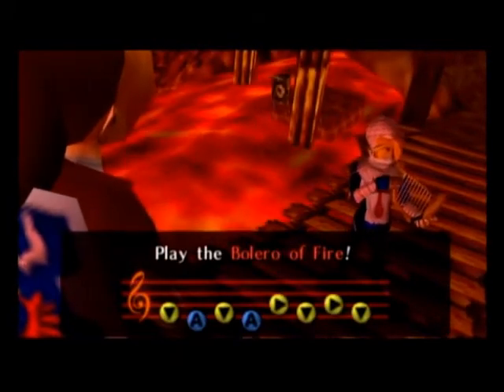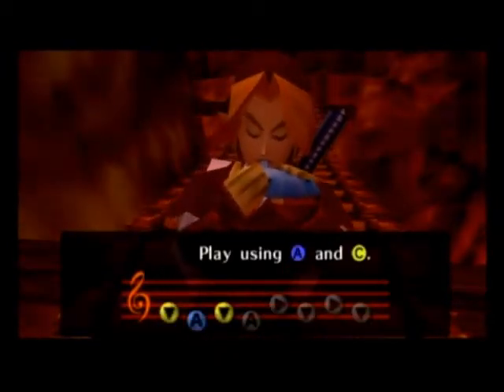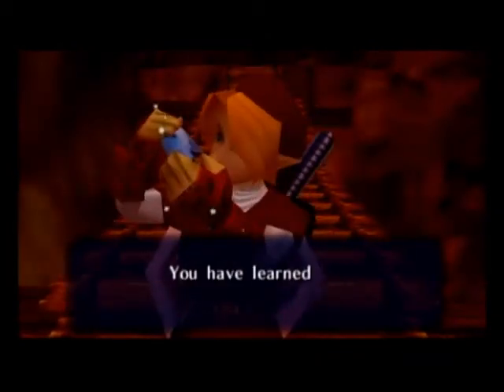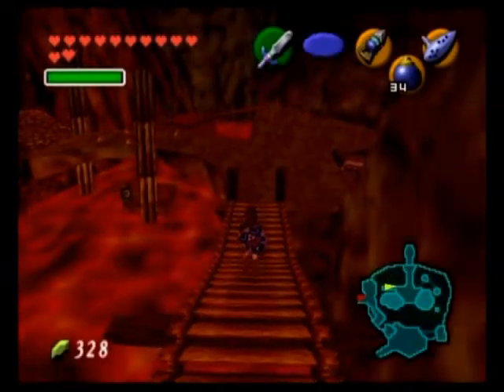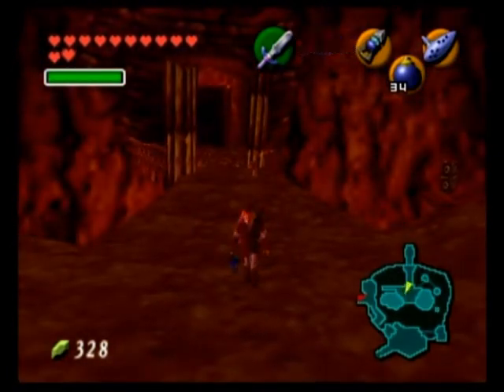Sheik teaches us the Bolero of Fire. If you go back to the quest status subscreen where the music notes are, it will show as a red musical note. Notice how fire suddenly appears between Link and Sheik, giving Sheik a chance to do his vanishing ninja act — and notice it does not burn the bridge. There's the warp platform to return here once we play the Bolero of Fire.